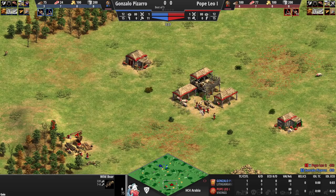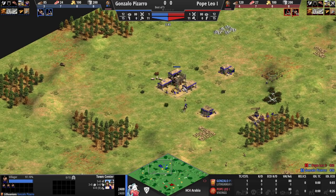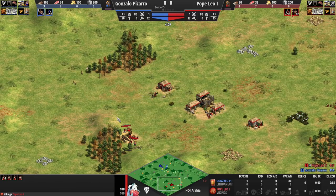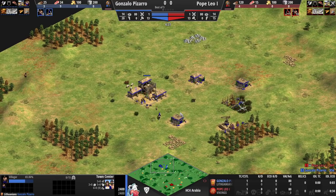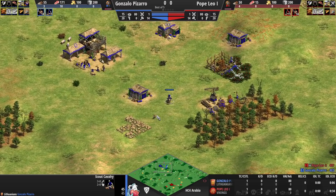The boar is being weakened by TC fire. On Pizarro's side we check if his boar is also being targeted by TC fire — that can be a strong clue toward a player's identity. A deer push is coming in for Pizarro. It's somewhat unconventional to do six on sheep, three on wood, one villager bringing in the boar, and then a fourth on wood. Usually you just send four on wood by default. All deer push coming in for Pizarro, who probably wants a very fast Feudal Age — something like 19-pop scouts with Lithuania.